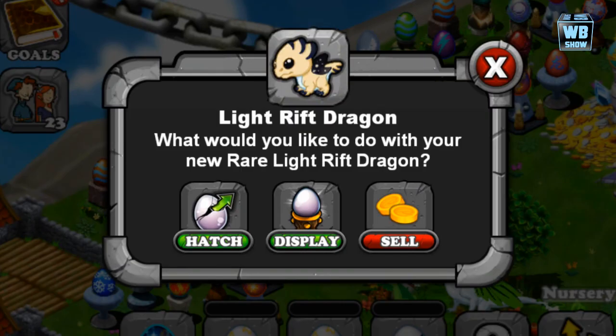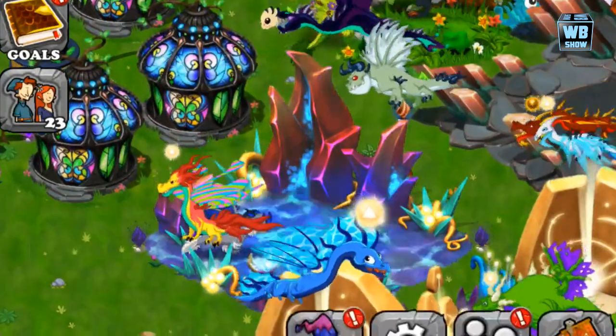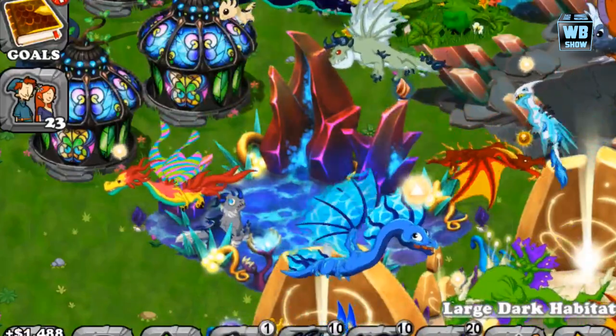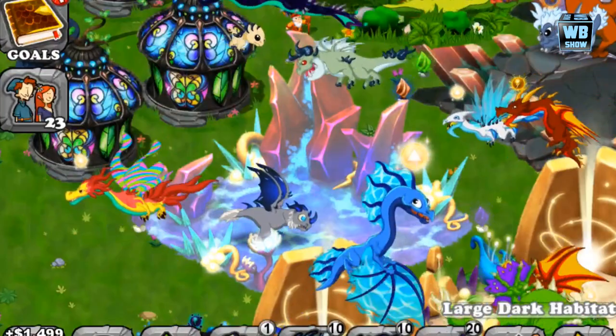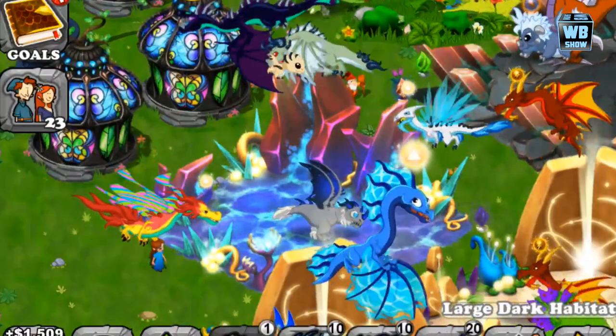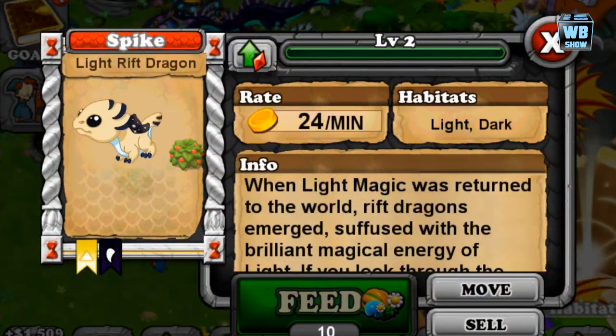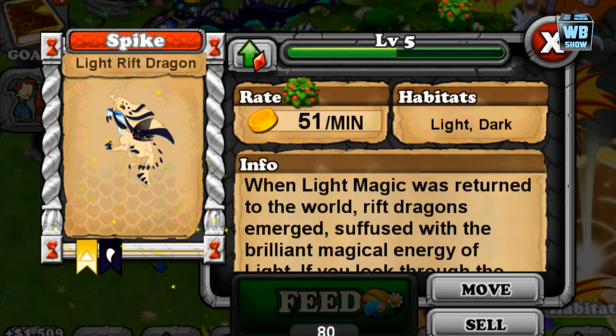We got the Light Rift Dragon! As you can see here, this is a super rare dragon. It might take you a while even if you're using light and dark — you'll get a lot of 13-hour results and a lot of 10-hour results. 13 hours is either the monthly or dark dragon, and 10 hours is the light dragon. That is how you get the Light Rift Dragon.